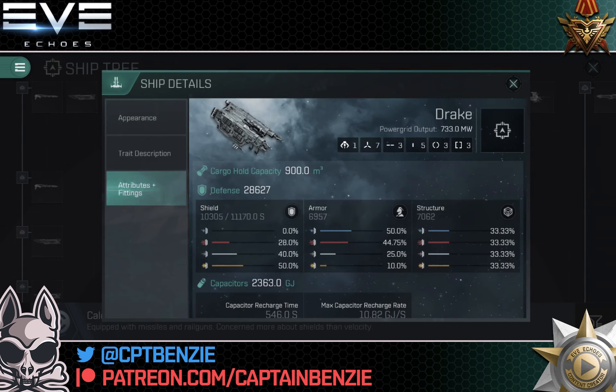Let's have a look at the Drake itself and what makes it pretty cool. The fitting profile is standard for a ship of this tonnage and tech level. We've got one drone tube which we can happily ignore — who really cares about 30 DPS. We then have seven high slots designed for missiles, three mid slots, five low slots, and then three each of the combat and engineering rigs. The power grid is where things get really cool: 733 megawatts is a lot of power grid. Cargo is 900 cubic meters, pretty good for a ship this size.